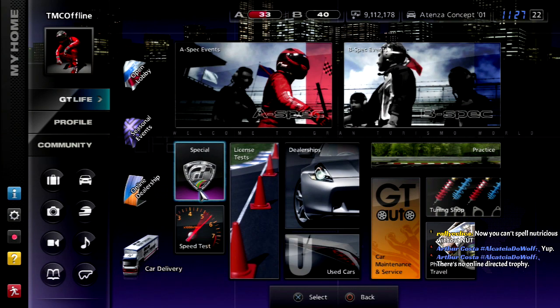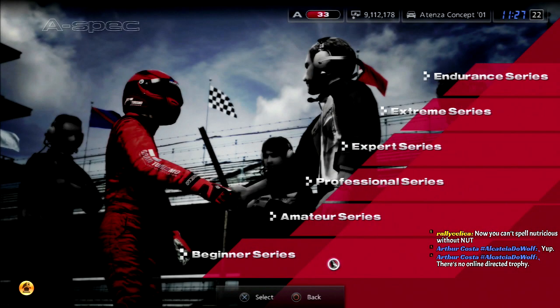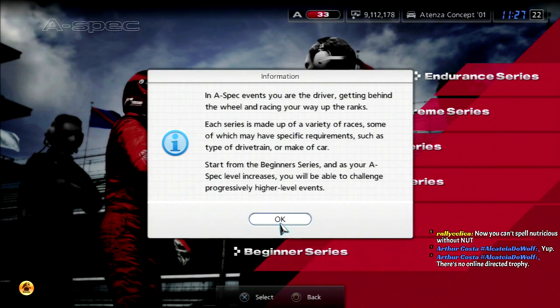Welcome to part number 17 of Gran Turismo 5 A-Spec. This is the Moving Chicane, and today we're going to begin the A-Spec events with the Sunday Cup. In A-Spec events, you are the driver — getting behind the wheel and racing your way up the ranks. Each series is made up of a variety of races, some of which may have specific requirements, such as type of drivetrain or make of car.